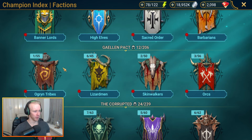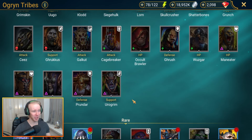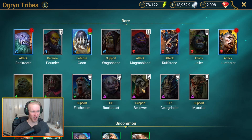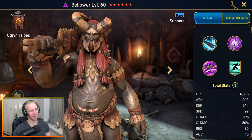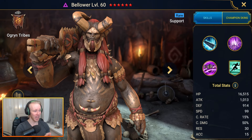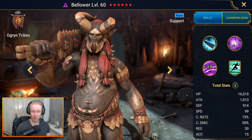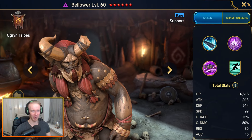Next we're almost at the end — the Ogryn Tribes. I think it's quite straightforward: it's got to be Bellower. Right behind Felhound as far as rare campaign farmers go, every single one of his abilities is an attack-all, so as a campaign farmer he works extremely well. Later in the game you can gear him in stun sets and load him up with accuracy and speed to use him as a control and debuffer style champ. Bellower is a fantastic dude — I get my hands on him, I'm never letting him go to food.